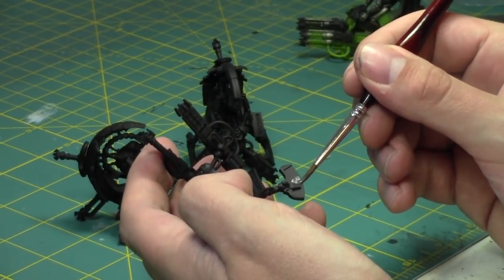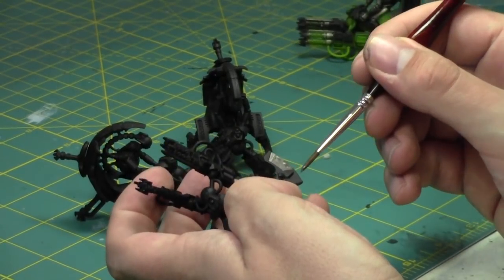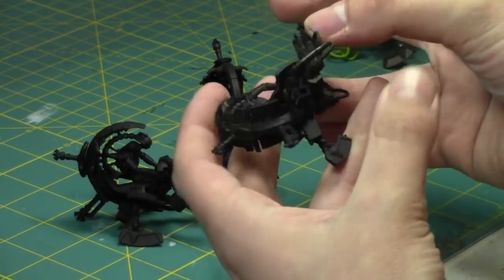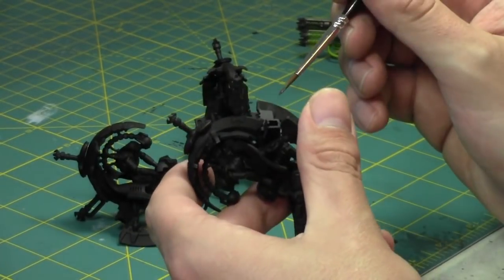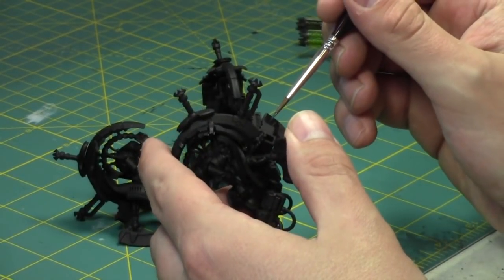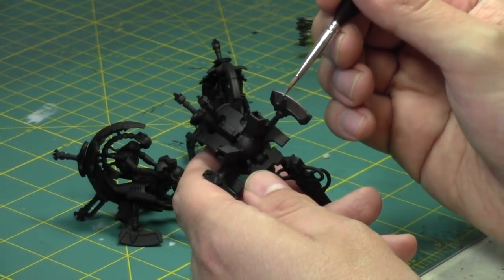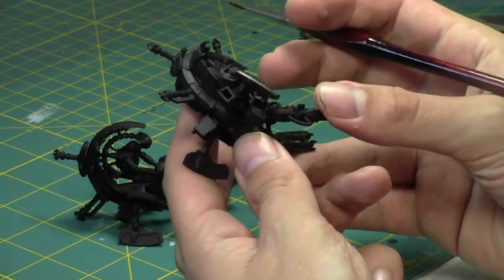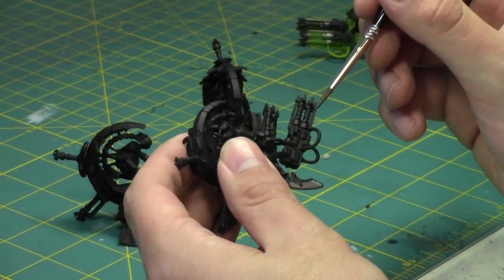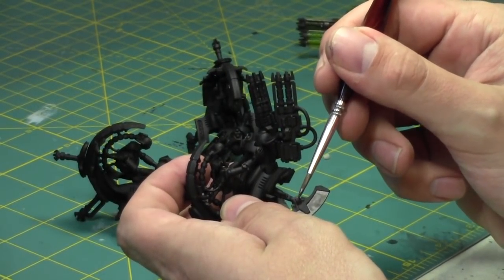I've taken a break from miniatures and painted terrain for my battle reports — mostly miniature terrain from Death Ray Designs. It's awesome terrain. I'm going to make a video probably later this week showing off the terrain I'm working on. It's called Rapid Vanguard. It will be a lot of fun to use in battle reports. I've already started using it in a battle report I filmed the other day against Trevor — he brought Thousand Sons, which I haven't faced since fifth edition.